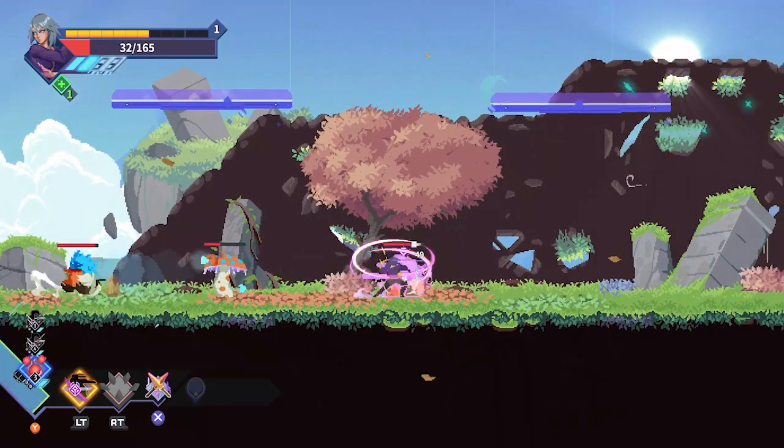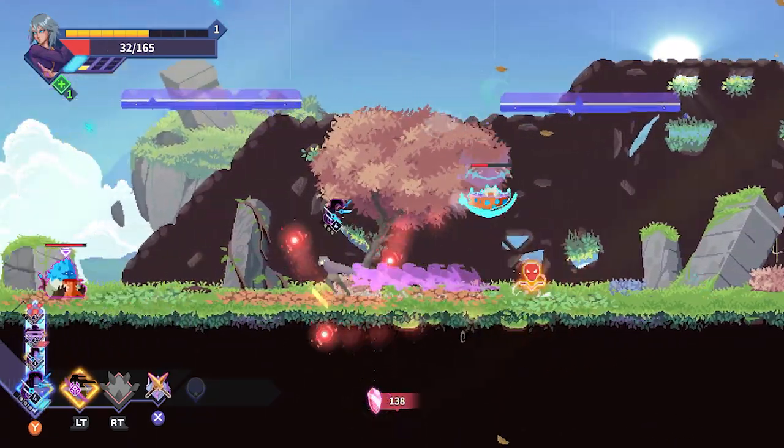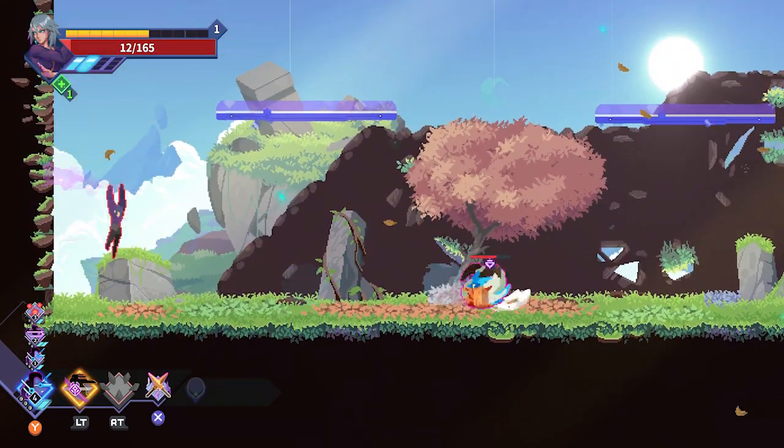You can select your constellation, which affects your relations with Zodiacs, and input your constellation. The game also supports local co-op play and remote play together.